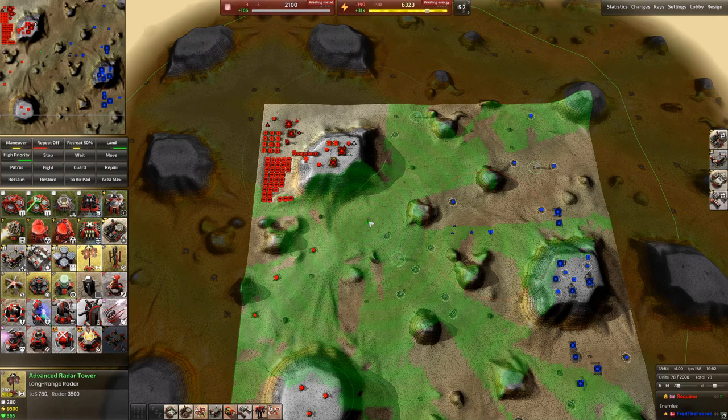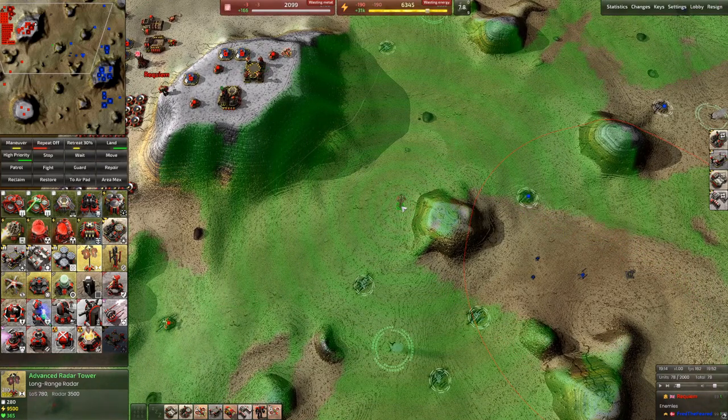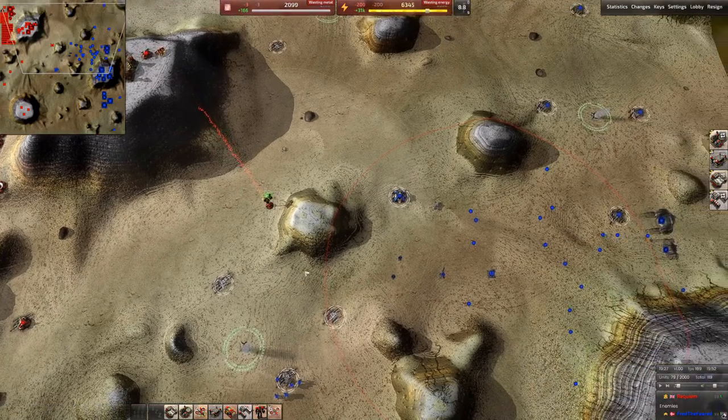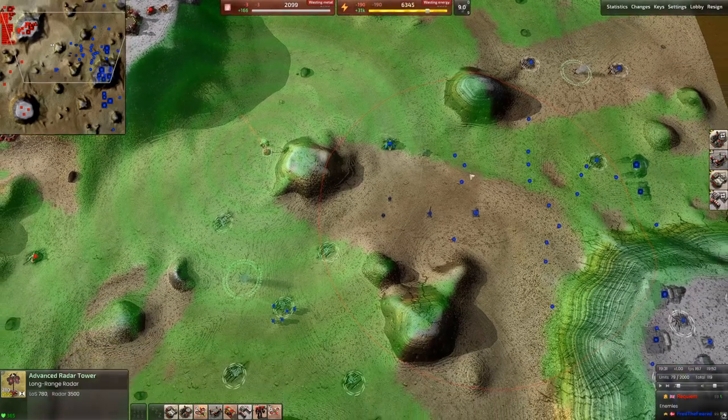Radars in BAR are line of sight, so unlike games like Supreme Commander where they can see anything in the circle, BAR radars have to have line of sight with the target. We'll demonstrate this by building this radar just behind this rock. The gray area here means that anything behind the rock we will not see. Now we'll see that a bunch of things have been detected — there's a little bit of overlap and we can see these units just to the south.